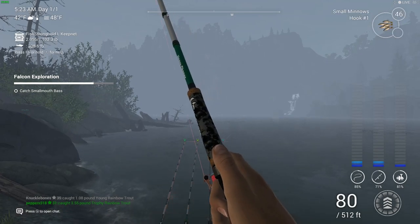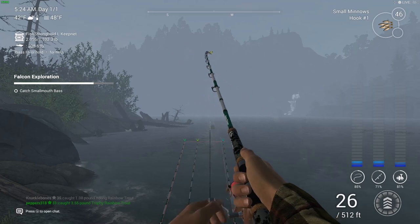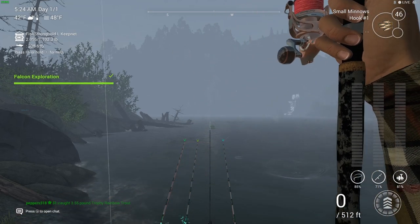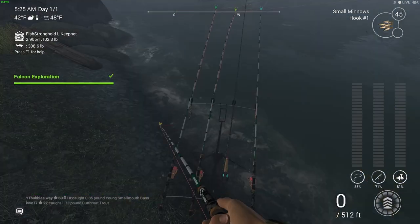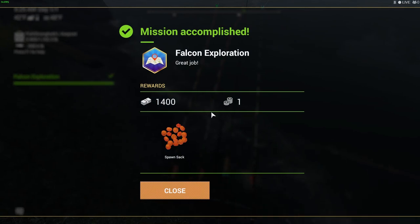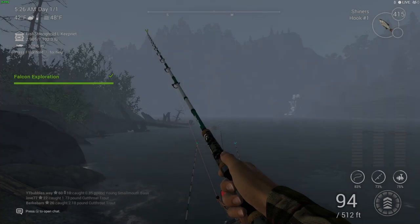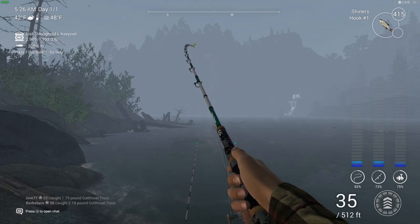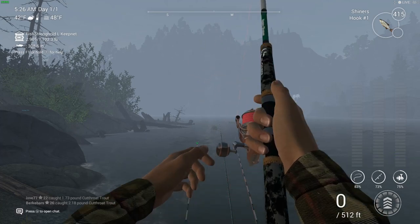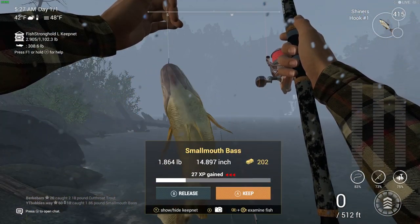Another fish on — this was quick. I put small minnows on because I felt like small minnows would work better for the Smallmouth Bass. Let's see if it's what we need — and it is! Awesome, look at that young Smallmouth Bass. Mission complete! We got a spawn sack, 1400 cash, and one gold coin. Started at five, done at 5:26. Honestly I probably did not even need to make any cuts or edits. Shiners work as well — both small minnows and shiners work for that Smallmouth Bass.